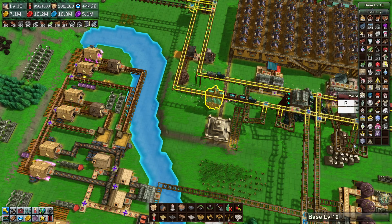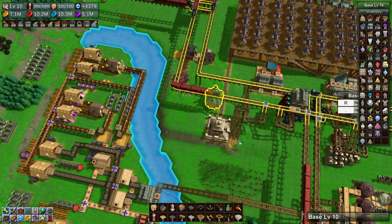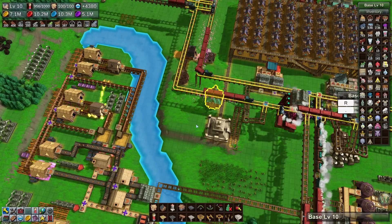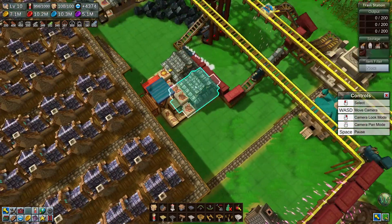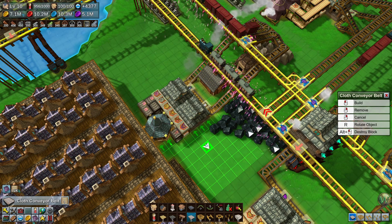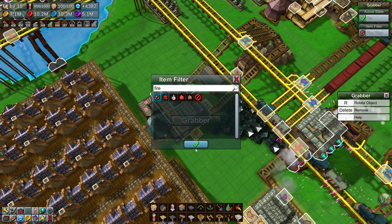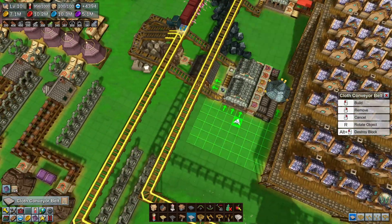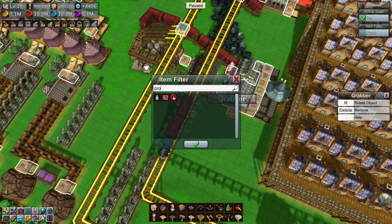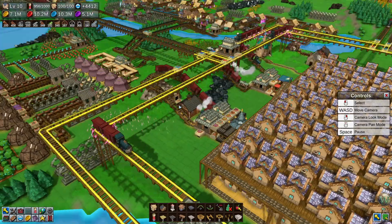I've got a bunch of necklaces in here. I don't see any of those four items in here — well, that's no fun. We'll have to bring that in then. Let's start running some belts here. This one's going to have the fire rings on it. I don't know how many I should bring. That's the big question. And then this one's going to have the protection spell books.